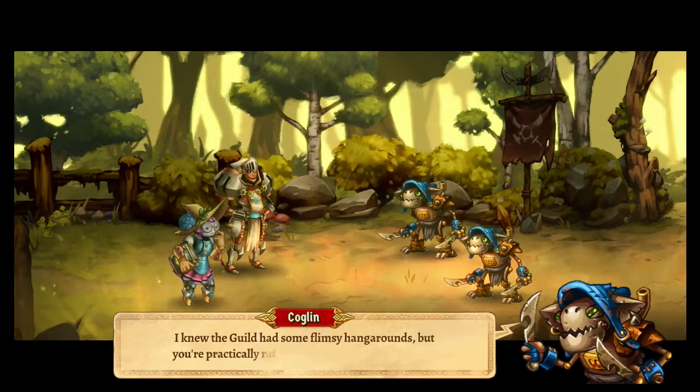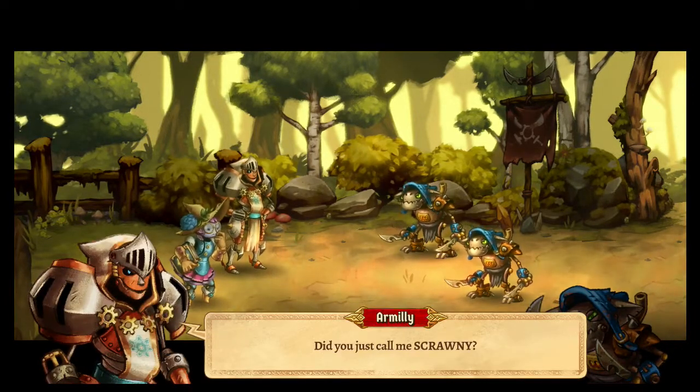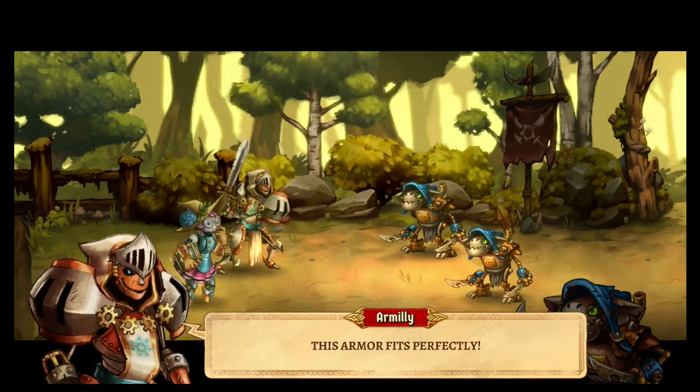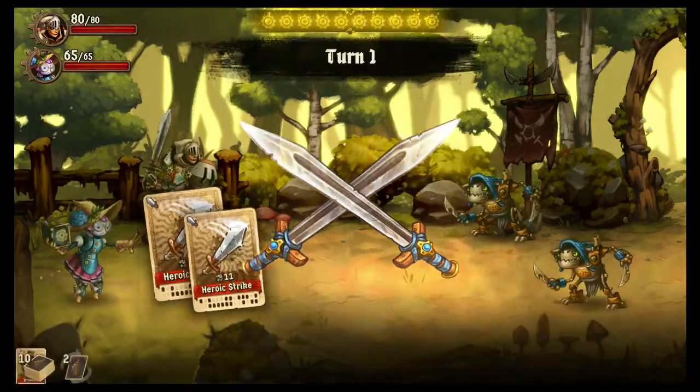Another great aspect of SteamWorld Quest is its sound design. The soundtrack is lovely, evoking memories of other classic fantasy tales, while giving everything a robotic twist. Each character speaks in robotic gibberish, nicely contributing to the juxtaposition of the fantasy elements with the steampunk level of technology.